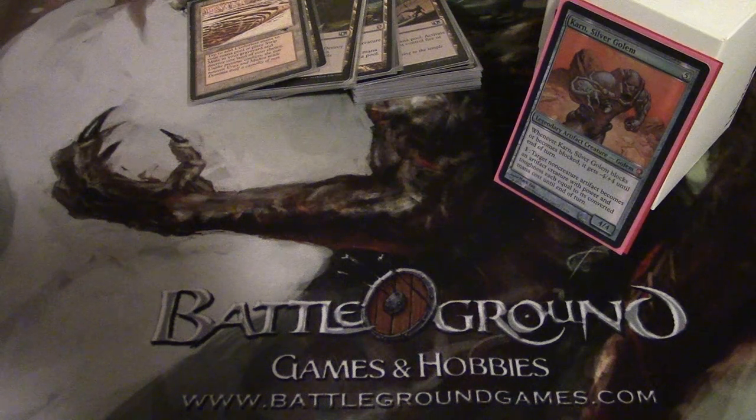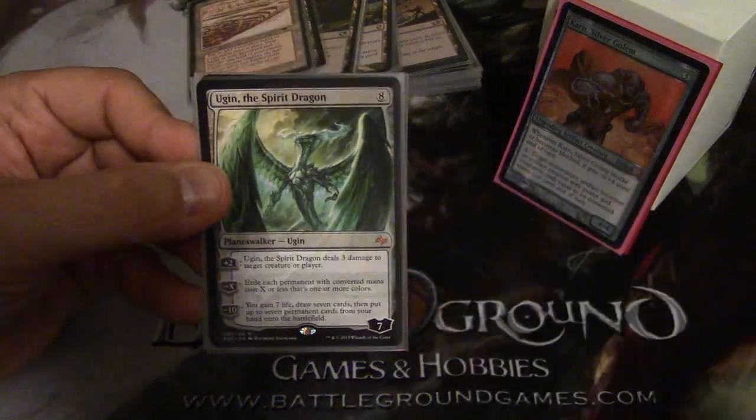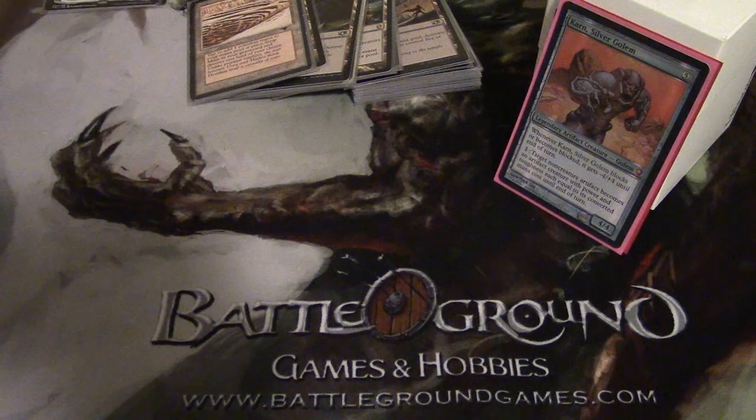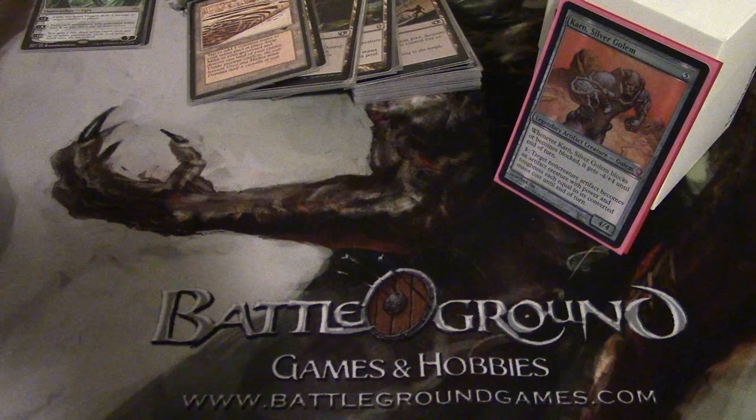I'm going to go over my Planeswalkers now — I run two. We have Karn Liberated and Ugin the Spirit Dragon. Because if you can only run colorless cards, why not run the two colorless Planeswalkers?